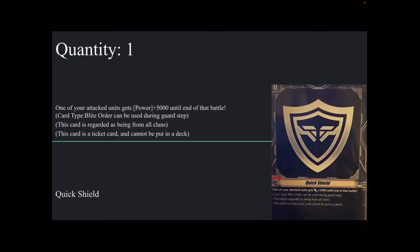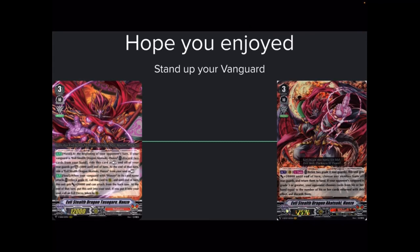We also have the standard Quick Shield — when one of your units is attacked, it gets plus 5k power to end of the battle. And the Evil Decoy tokens, which I didn't include in the deck list separately: they're grade 0 with 0k power, 5k shield, no boost ability, but with intercept — and you can give them boost via Zangetsu's effect and they can intercept from the back row.